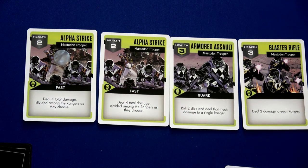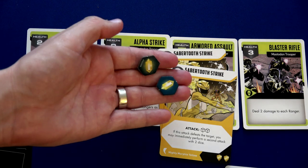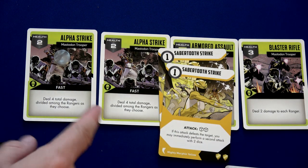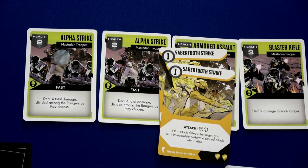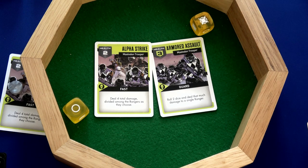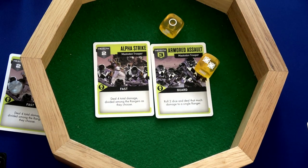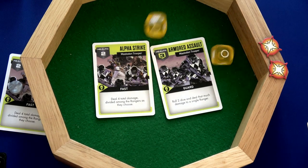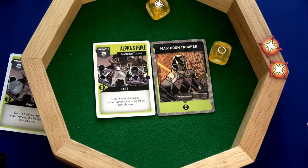Trini uses Double Strike, playing both Saber Tooth Strikes — two energy to play both, rolling two dice then another two dice. If one defeats an enemy she gets to roll another two dice. First attack against the Armored Assault: one success, we re-roll — two successes! Now the second Saber Tooth Strike: we just need one success — got it! The Armored Assault is defeated.